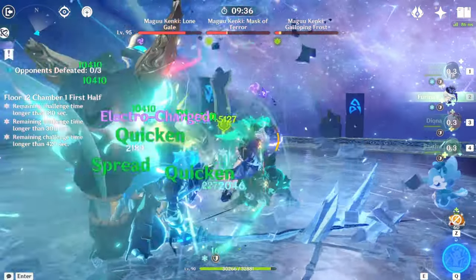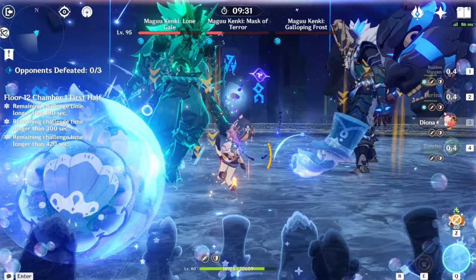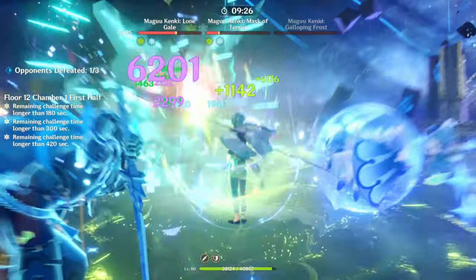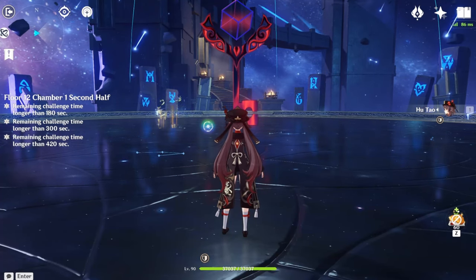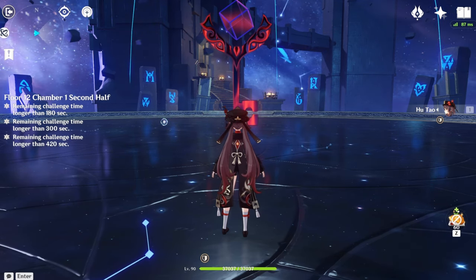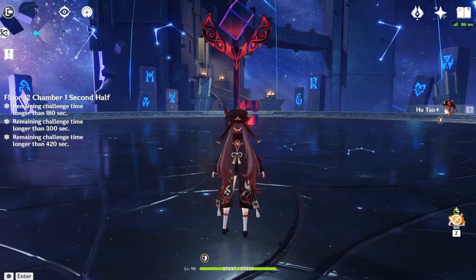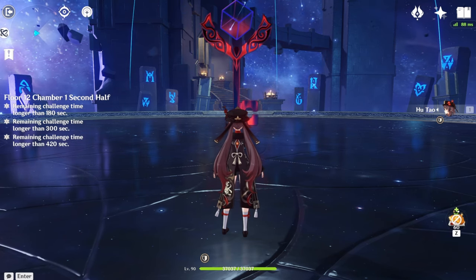It's only really good if you are fighting a crowd of enemies — basically not bosses, because bosses can't be frozen. I brought Diona here, and she's pretty good because her C6 gives a flat 200 EM. I'm taking full advantage of that if you have more than 50% HP. There is the Hyper Fridge team — pretty good Dendro team. I know it is not a Dendro reaction, but Hyper Fridge and Fridge teams in general are pretty fun to run.